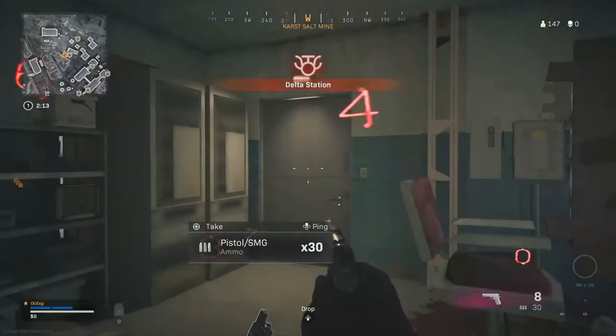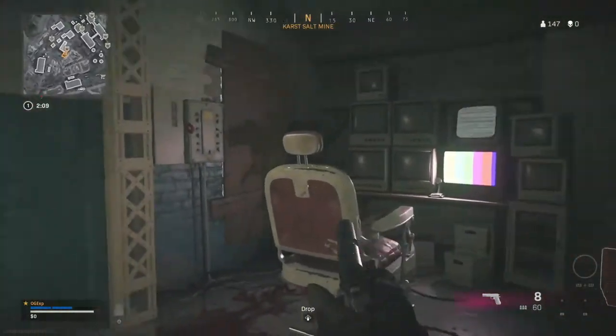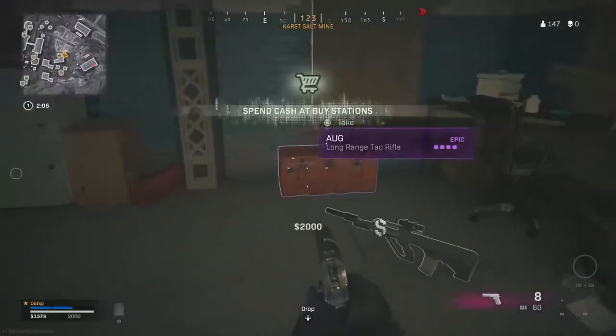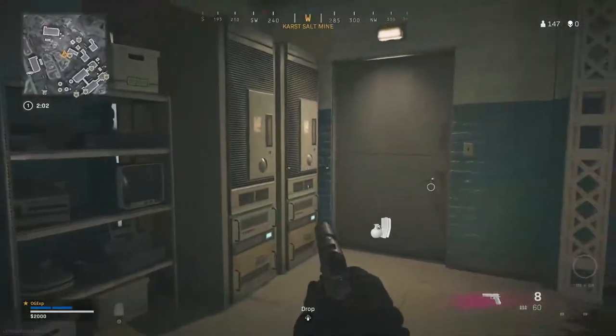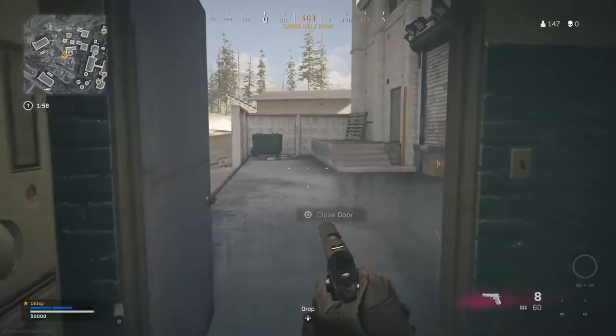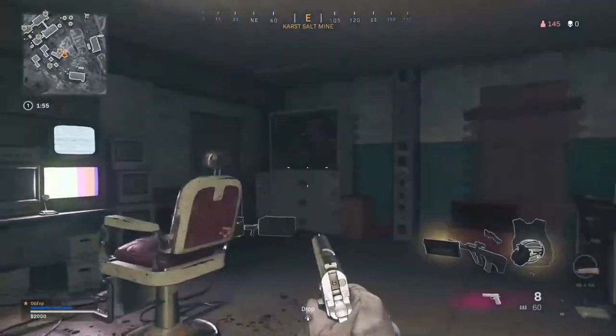There's one thing you need to know about these red doors — not all of them are good. Sometimes you can actually go through a red door and it just insta-kills you. It's literally chance: you could get some goodies on the other side, or you're just dead and you'll have to reload and play another match.